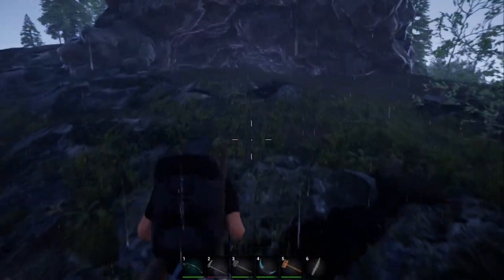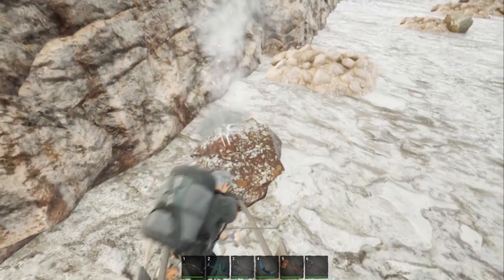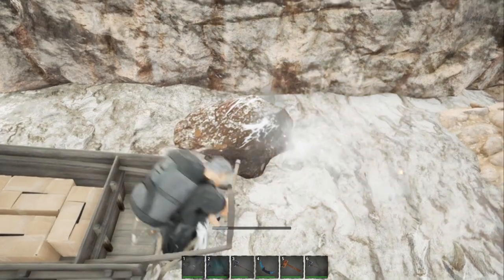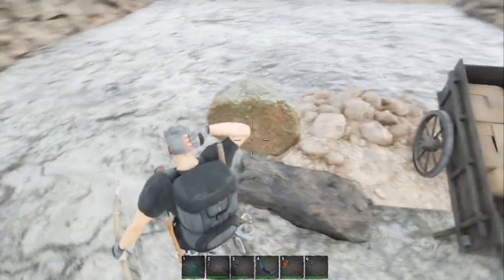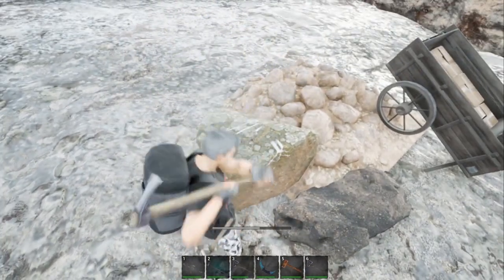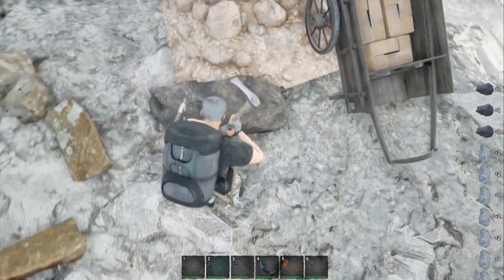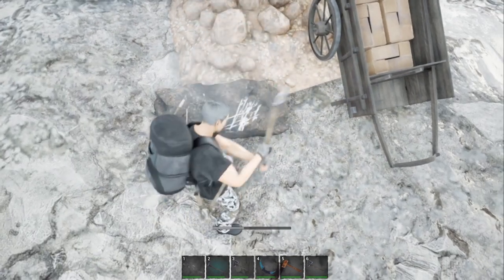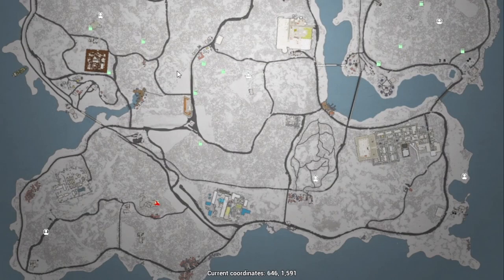Now we are on our last mining tunnel, tunnel 3. In here, you're going to find magnesium and coal ore. The coal ore does give you copper, but it's mostly there for the coal. The problem with this one is there is no exit that I saw, so do not drive your car in there — you may not get it back out. The first two nodes are aluminum, and the last one is going to be coal with one deposit of copper. If it does have another exit, please put it in the comments — I'd like to know.